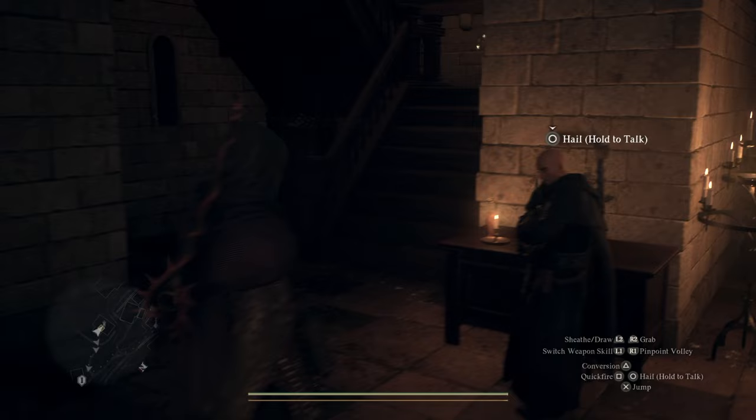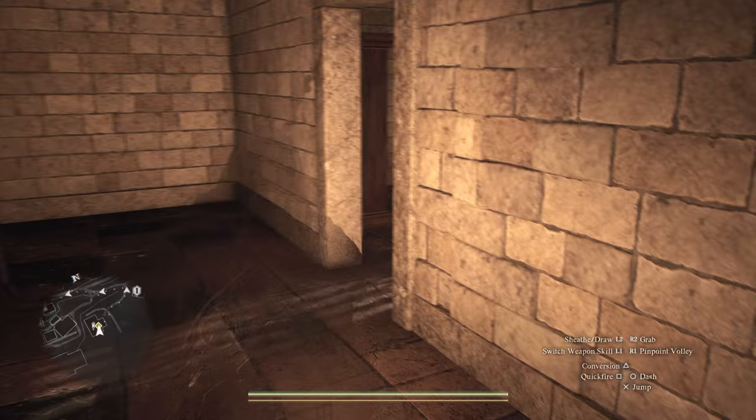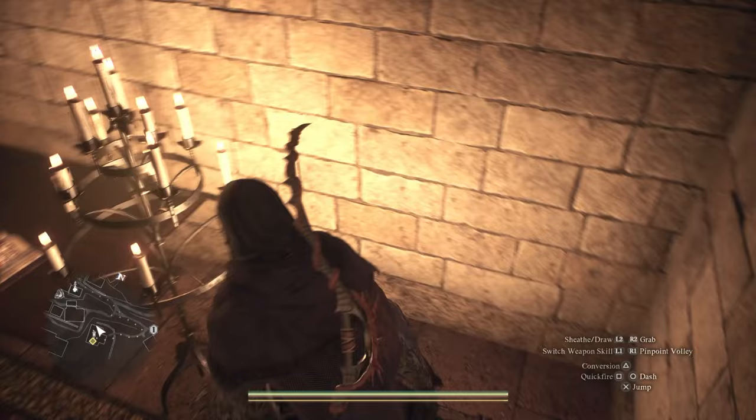I took it without any problems, but Smith told me that when he went upstairs the guy was like 'no, you can't be up here.' His solution was to pick the guy up, bring him down into the town, drop him, run back up, and steal the book from the bookshelf before he got back — and it worked. Then just jump out the window.